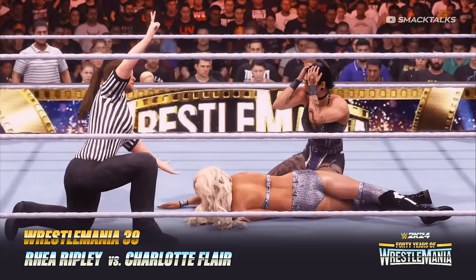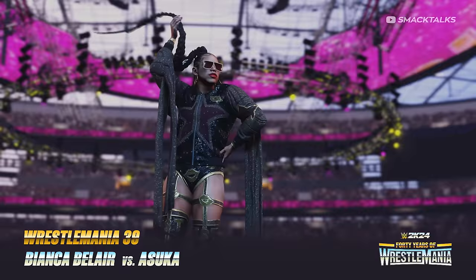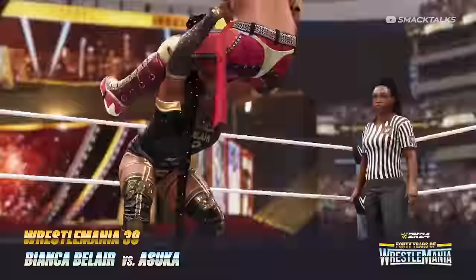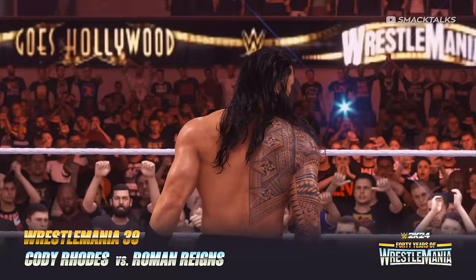Our final set of matches takes place at last year's WrestleMania 39 and involves each of this year's cover stars. These include Rhea Ripley vs Charlotte Flair for the SmackDown Women's Championship, with Rhea dethroning the Queen after delivering an avalanche riptide. Bianca Belair challenged Asuka for the Raw Women's Championship, going on to defeat Asuka and become the new champion. The final match of the showcase sees the Undisputed WWE Universal Championship on the line, as Cody Rhodes looks to finish his story and defeat Roman Reigns — though ultimately Cody was unsuccessful, falling to Reigns.